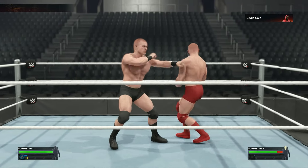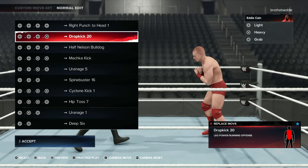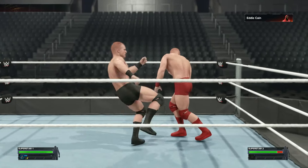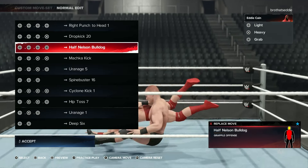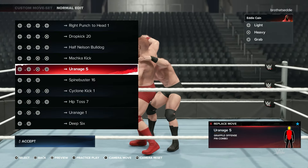You can't never go wrong with a simple combo. You got the Dropkick 20 — I like this one because it resets. Right back to it. You see, you got the Half Nelson Bulldog. You know I usually like my half and my full Nelsons. Got the Matcha Kick, the Uranagi.